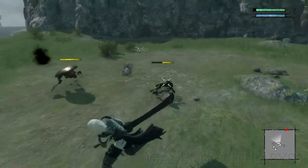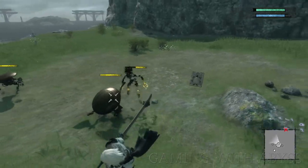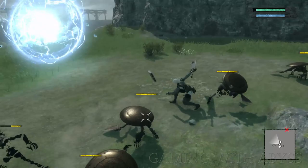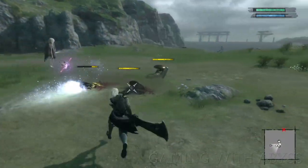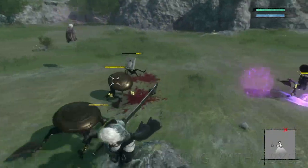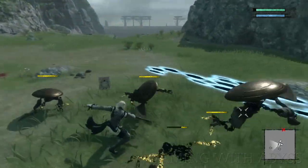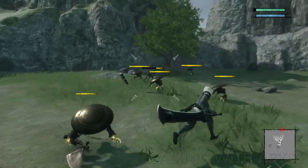Next is the sidestep dodge. Lock onto an enemy with R3, then point the left stick toward the enemy and dodge. Your character will circle around to the other side of the enemy. This is very useful against heavily armored enemies or ones with shields.